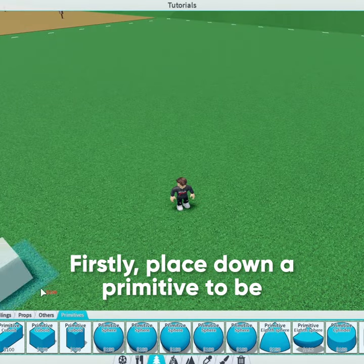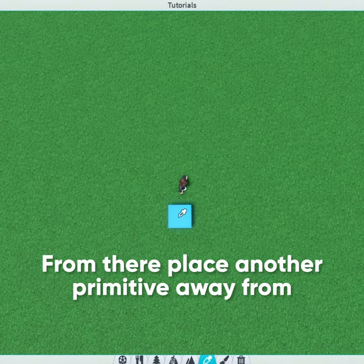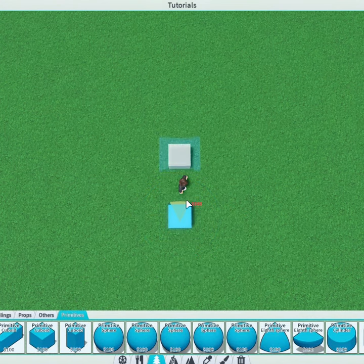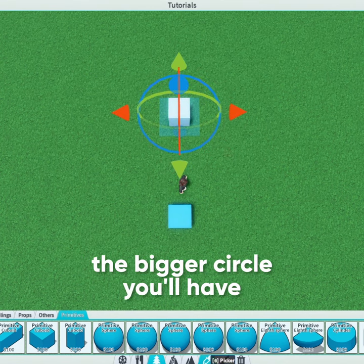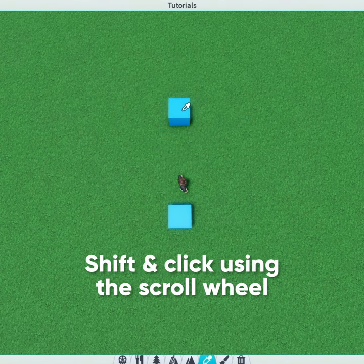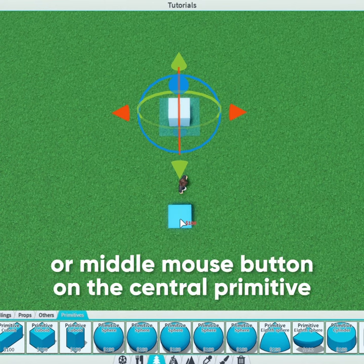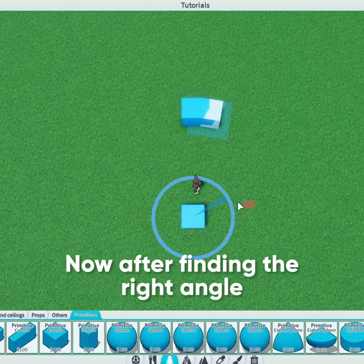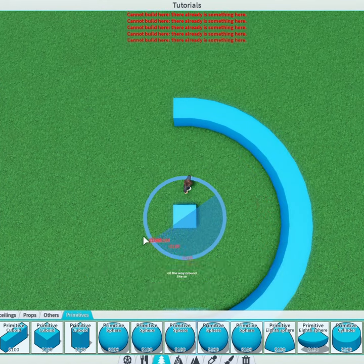Firstly, place down a primitive to be the center of your circle. From there, place another primitive away from the center, which will determine the size of your circle — the further away this primitive is, the bigger circle you'll have. Then simply hold down shift and click using the scroll wheel or middle mouse button on the central primitive to snap onto it. Now, after finding the right angle, you can place the primitives all the way around.